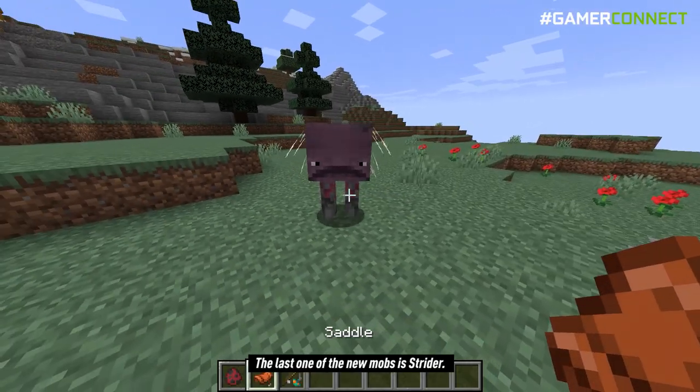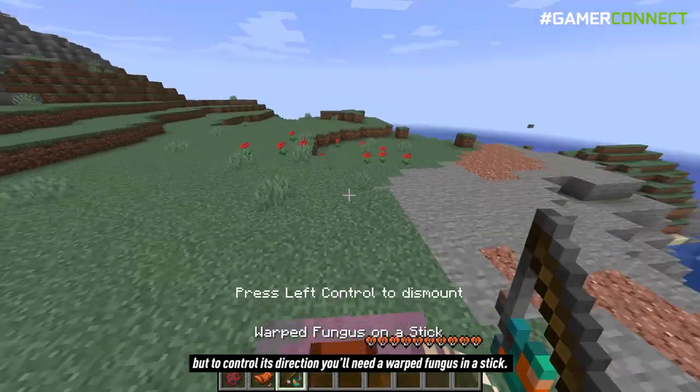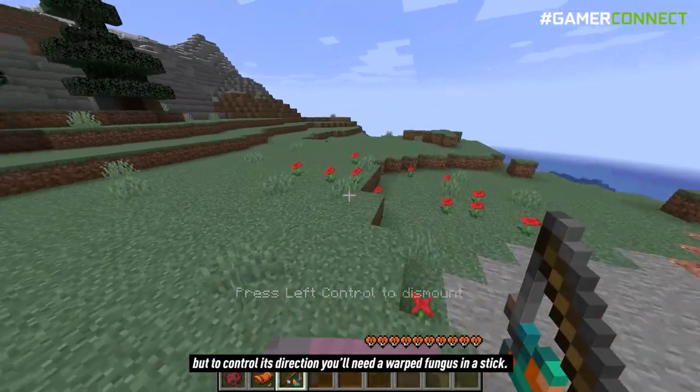The last of the new mobs is the strider. This one is a passive mob and can also be ridden with a saddle, but to control its direction you will need a warped fungus on a stick.